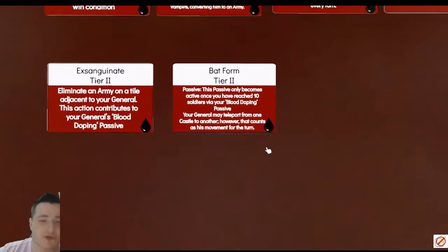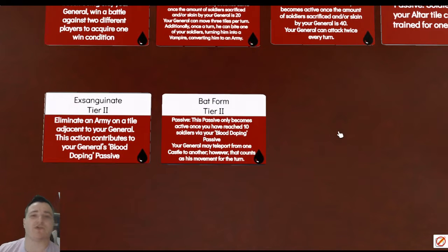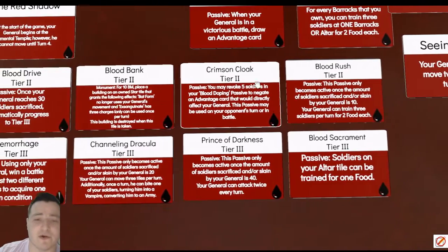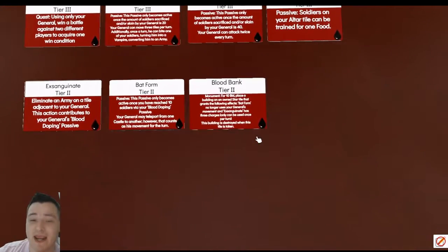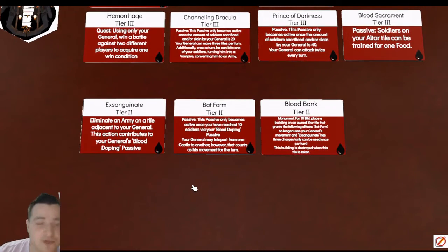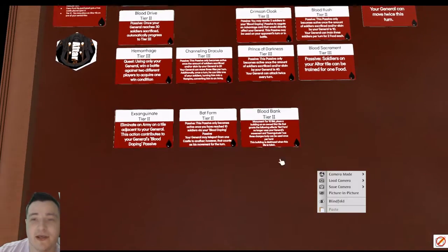Bat Form requires 10 soldiers sacrificed or killed and allows your general to teleport from castle to castle, though it counts as his movement. Since your general is the centerpiece of your strategy, if he ever gets sent back home you'd have no chance to recover unless he can jump back into the fray quickly, making this very necessary. The other tier twos let you get discounted soldiers on your general that can be sacrificed or used to bolster your attack. Their monument — Blood Bank — is among the best in the game: bat form no longer counts as your general's movement, and Exsanguinate gets three uses. Three uses of a tier two ability is incredibly powerful.